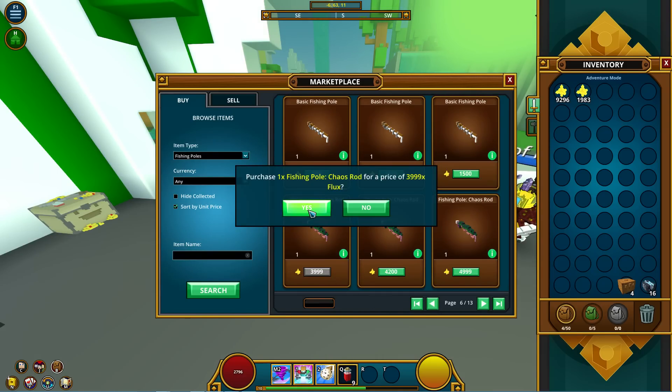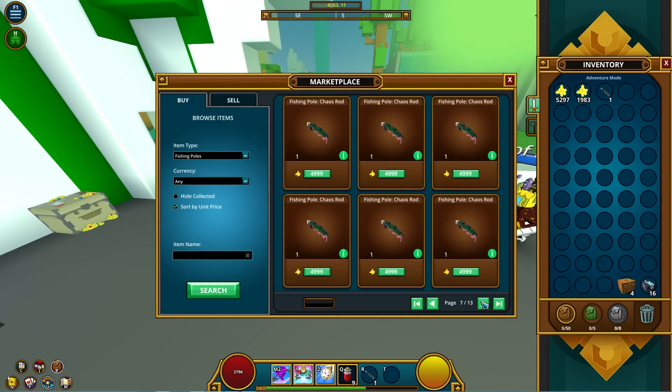The next item I saw was a chaos rod for 4k, the next one was 4.2k, and then the ones after that were 5k for pages and pages. So what I did was buy one for 4k so I could sell it for 5k and make a thousand profit off of it.